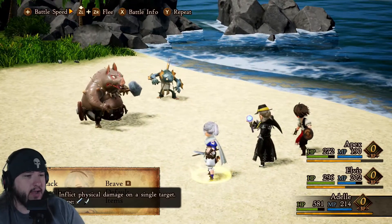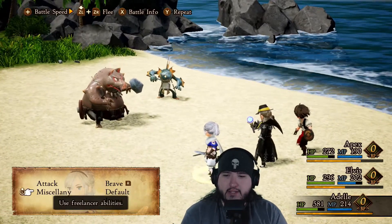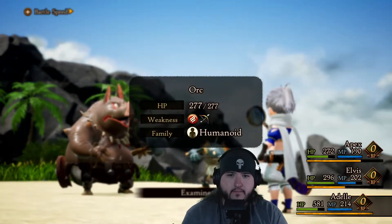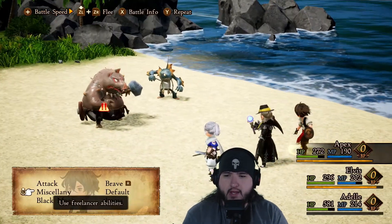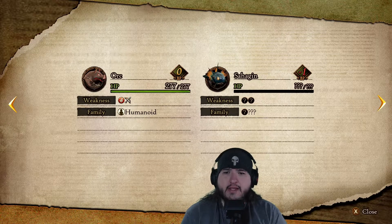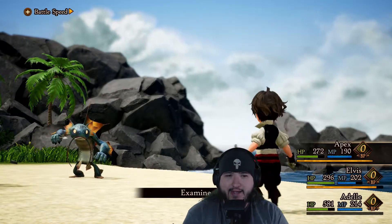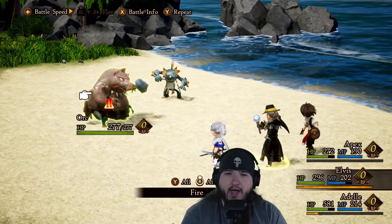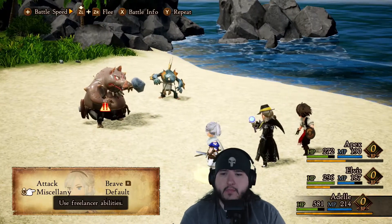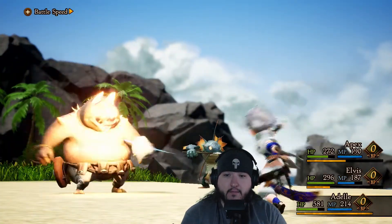All right, so let's do some Examines so I don't ever have to do it again. He's an Orc — Humanoid. I have Black Magic now. Battle info: his weakness is Fire and Bow. Shahongan's weakness is Electricity and Axes. You're weak to Fire — take the heat! Nice, that was close. I don't think I'm in a bad spot for these battles. Kill him — there we go.